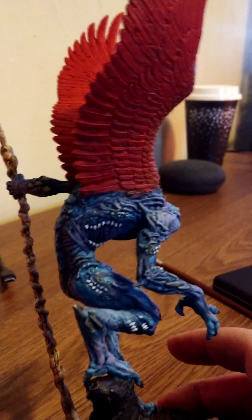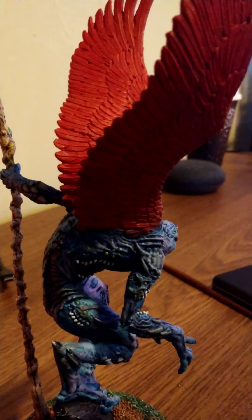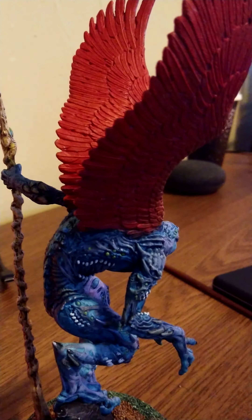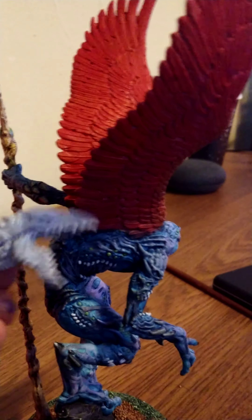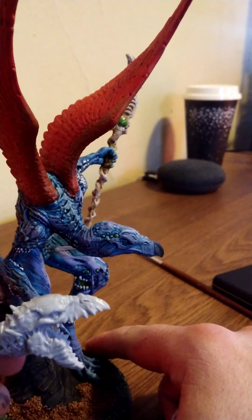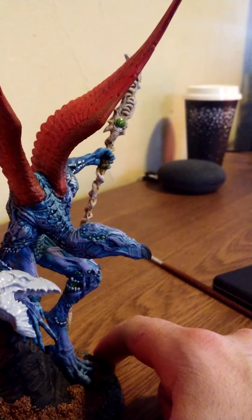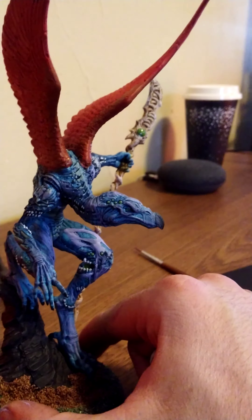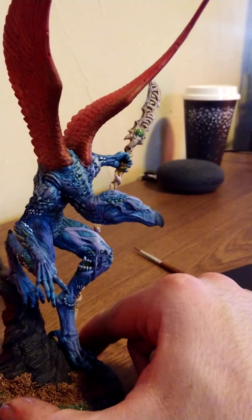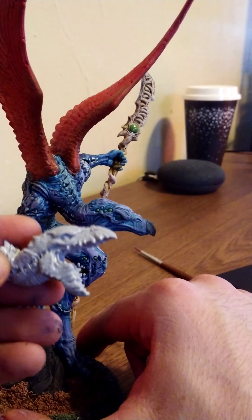There's one last thing about it — the kit comes with two extra little freebies that I was surprised about. It came with an alternate head. I went with this one because I wanted him to look more intelligent and sinister. But now when I look at it and compare it, I made the wrong choice — I should have gone with the roaring head.